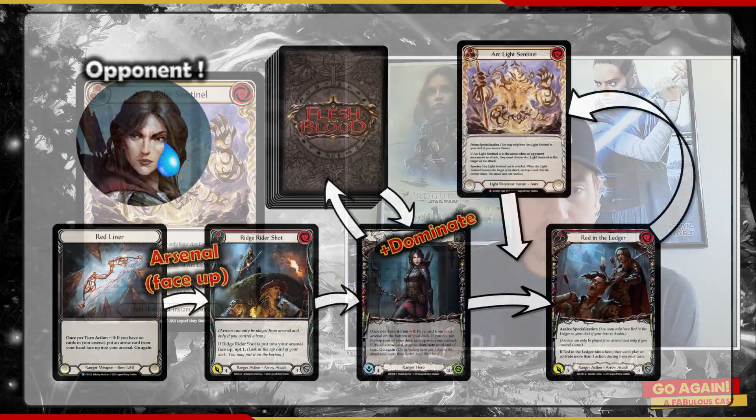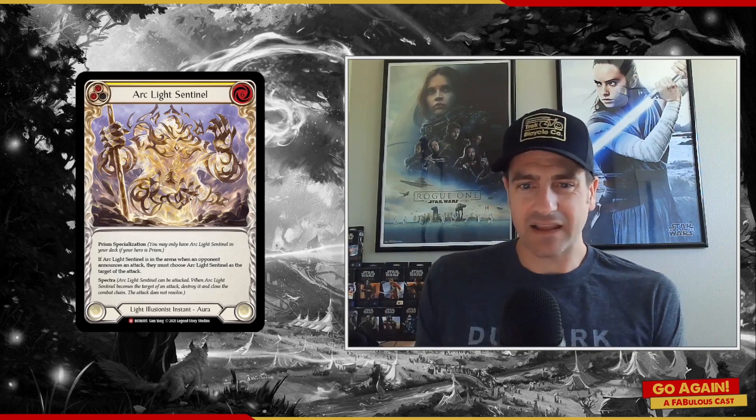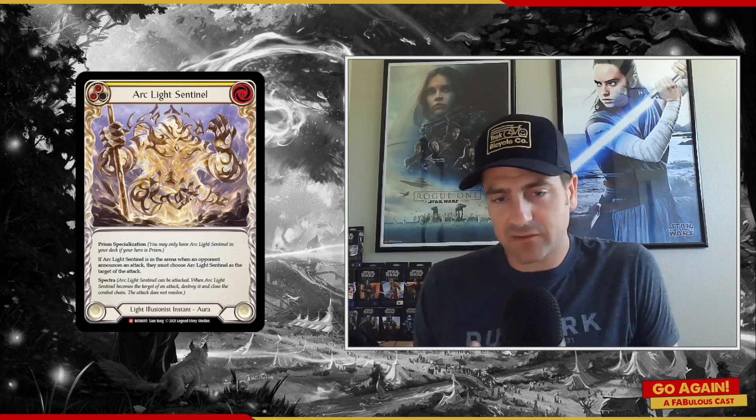In an Azalea example, if Azalea does the Ridge Rider thing — I'm using a Ridge Rider here just to show the opt and dominate and all that — after Azalea does the dominate and puts it on top, you can throw Arclight Sentinel out and then they would have to burn the attack. In many cases, especially with a dominate, they've front pumped it and put in resources to make that happen. You can throw Arclight Sentinel out after the dominate. Now, in all of these cases, they don't have to attack it. But if they don't, what do they do? Just pass and try to attack it later? They're going to throw at it because they've already put the resources in and they're going to lose them anyway. Nine times out of ten they're going to attack since they've already spent resources to front pump or get the combo going, and they have to pop it so they don't have to worry about it in the future.